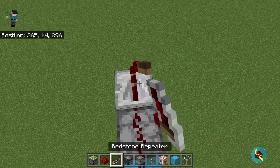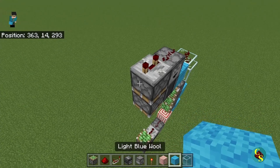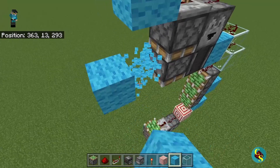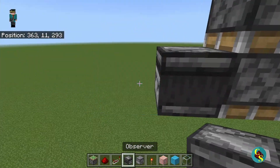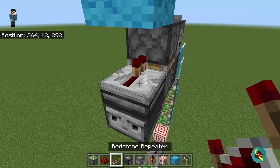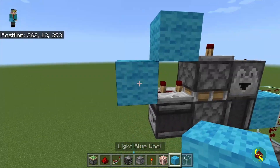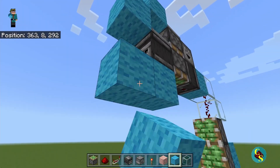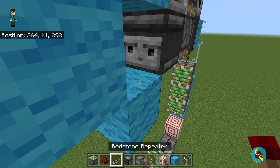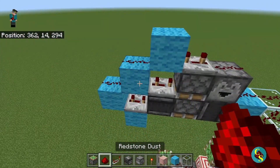Then we're going to come on top of the piston and place a repeater set to three ticks. In front of the repeater there's going to be a block. Down here we're going to have an observer that faces in toward that piston. On top of the observer there's going to be a repeater set to three ticks. Behind that repeater there's going to be a block, and then a block here and a block here. On top of this block there will be a three tick repeater, and then on top of these two blocks there's going to be redstone dust.